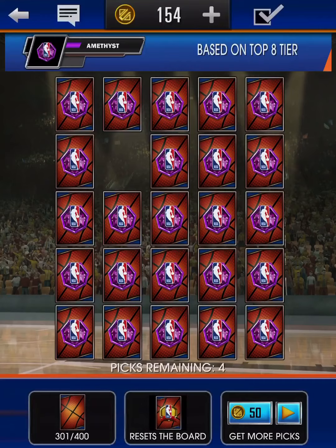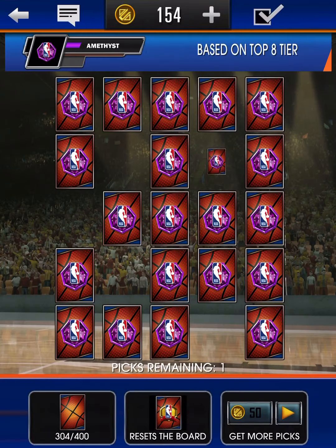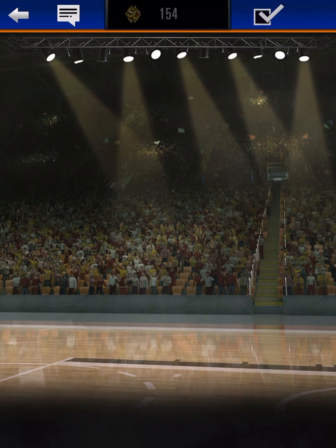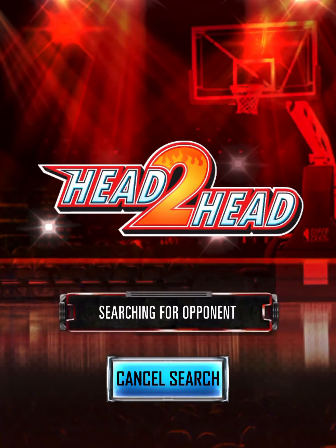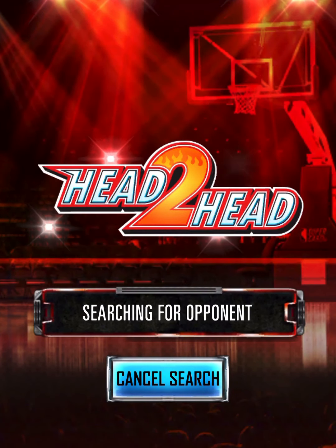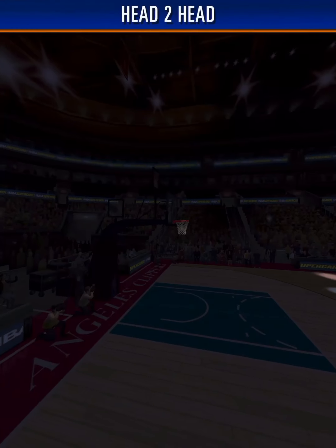We won't waste any time — we'll jump right into the second match. We have four picks, see if we can get anything. Nothing good there, but not bad. We're searching for an opponent. The new head-to-head season just started and we got the rewards. This guy's Ruby++ — alright, we can win this hopefully.